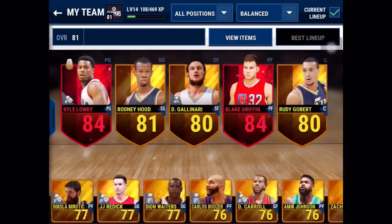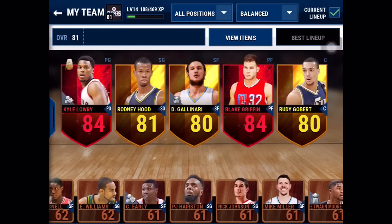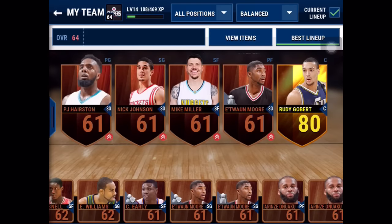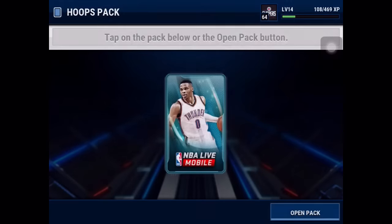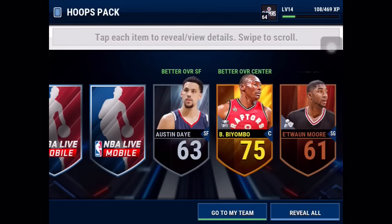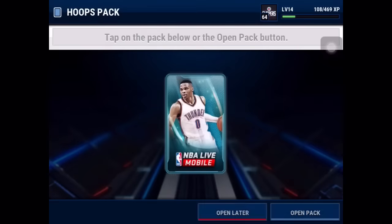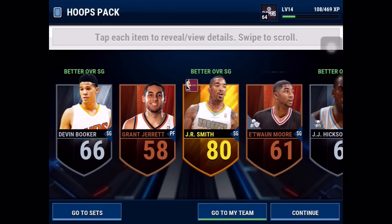Look at all those gold players and all those silvers — some large quick sell videos coming your way. Dropped to a 64 overall; it wasn't as low as last time. First pack — we pulled an impact! Reggie Jackson! This method does work. Oh my god, we just pulled a throwback player! I actually can't believe how well this works.